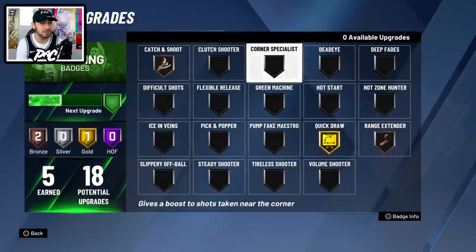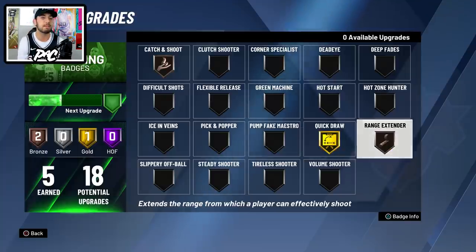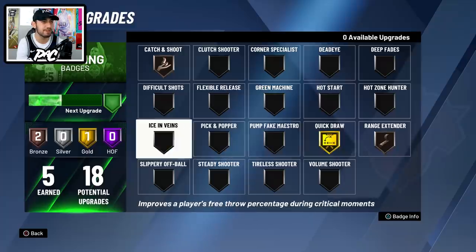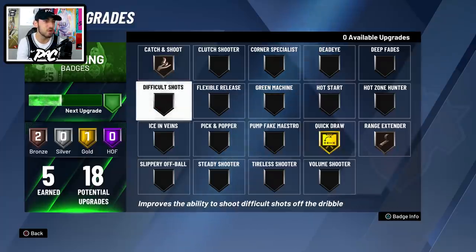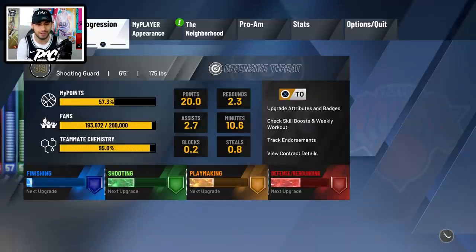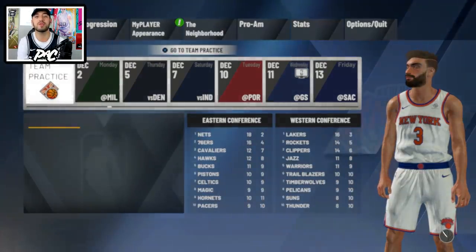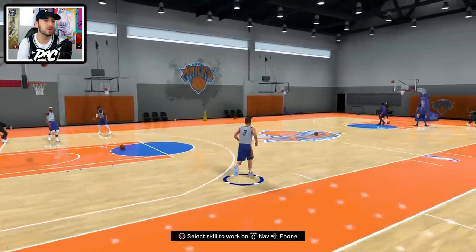I only have five badges earned so far and I need to use them on Quick Draw because the game forces you to get Quick Draw if you want a fast jump shot. But the thing about jump shot 19 is that it's already pretty quick, so I think if you have Silver Quick Draw you're fine. I only have Ring Extender Bronze and Catch and Shoot Bronze — definitely not the best situation, but I'm only 89 overall. Let's go to the team practice and try out the jump shot first.